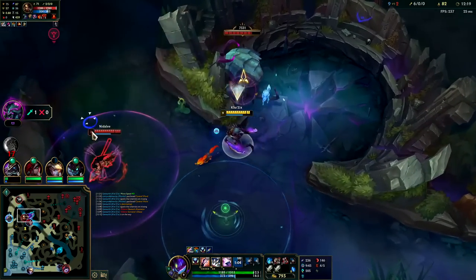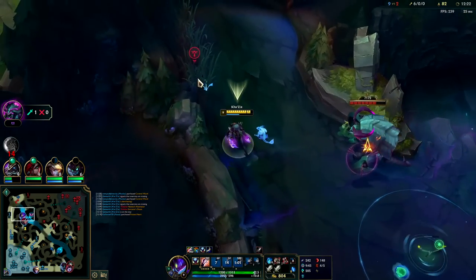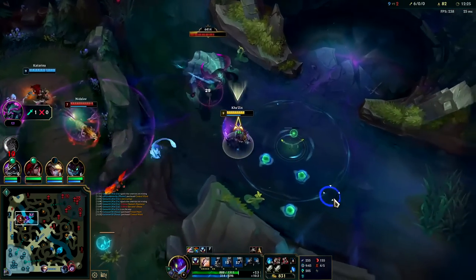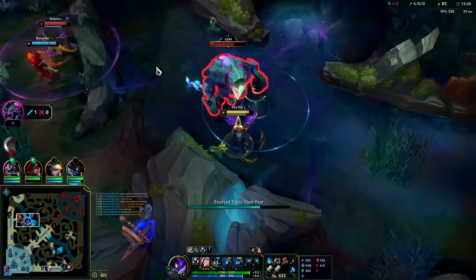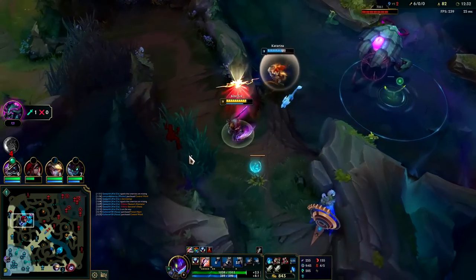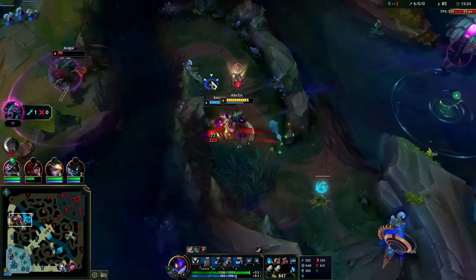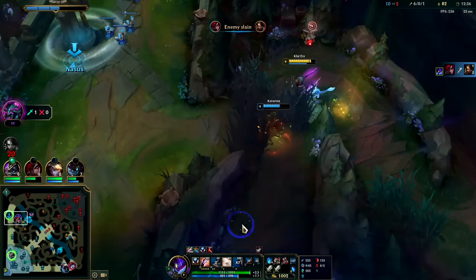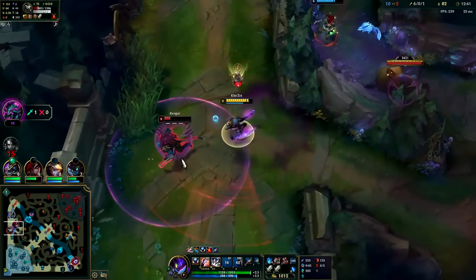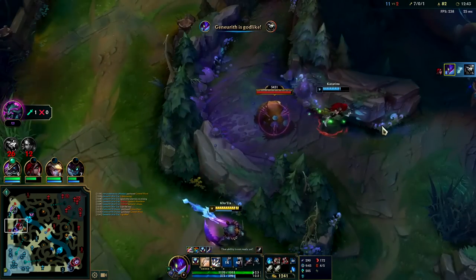Since Yone is dead, Herald is even safer to take. There's no reason to leave — even if Rengar and Nidalee collapse, Katarina is here with me. Going to contest Herald was kind of okay if we didn't have an item lead, but since we did and Yone died, it doesn't make sense for Nidalee to be here. Jump over the wall, secure the kill on Rengar, then go back for the Herald.